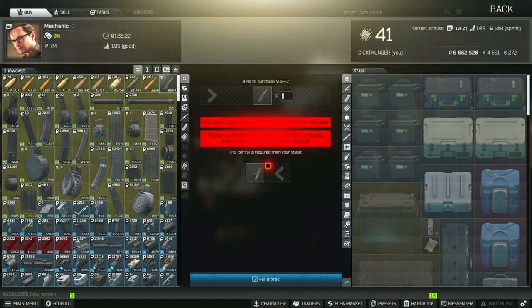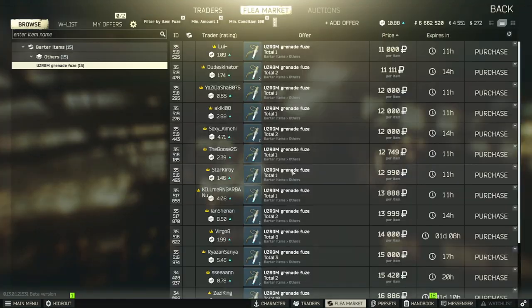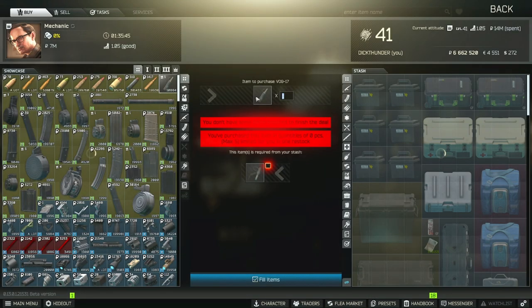All you need is level 20 and to be level two with Mechanic. Over here you have the VOG-17 barter trade. You can get five of these every reset, which is pretty good — five is quite a bit. All you need is one fuse per VOG, so five fuses every reset to get five VOGs. Fuses, at the time of this video, are around 11,000 roubles — they can go down to 8k sometimes, which is pretty cheap.